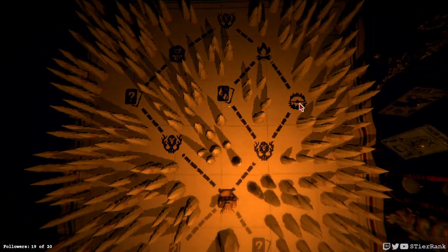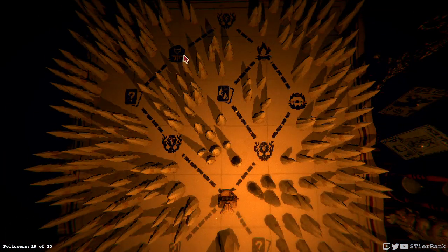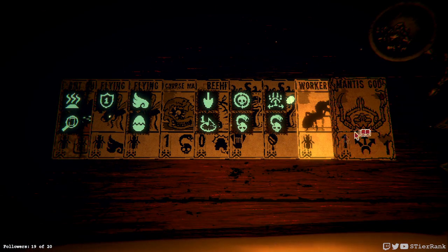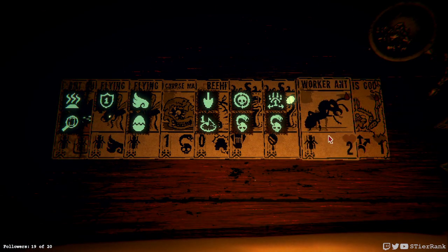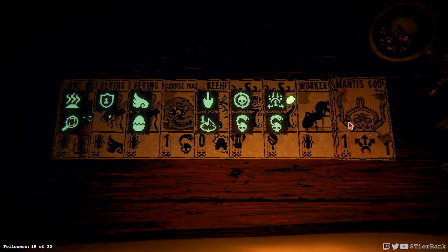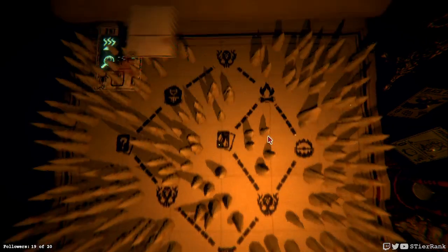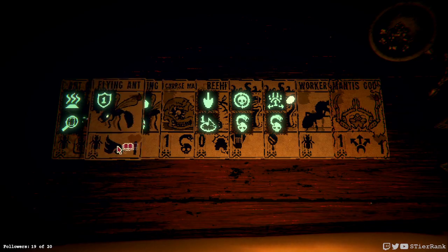I guess we could head over to our Pelt Collector. But there's a chance to do a Sigil Swap — putting the Mantis God's sigils on the Worker Ant would be really nice, since it's one blood cost as well. I don't have any pelts to trade in at the moment either. Anything I want to power up? Maybe, maybe not — just looking to see if there's anything.